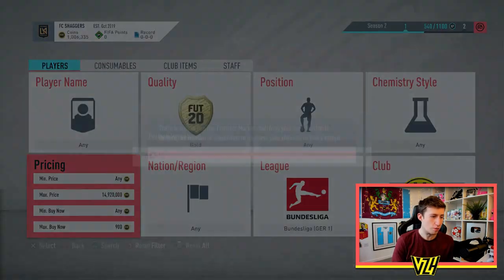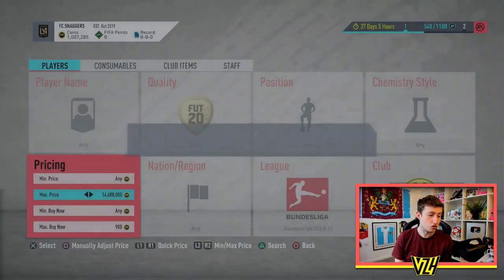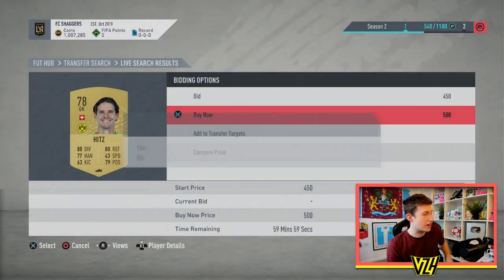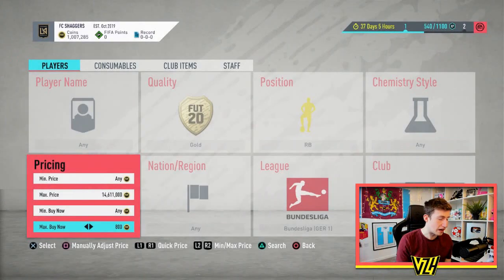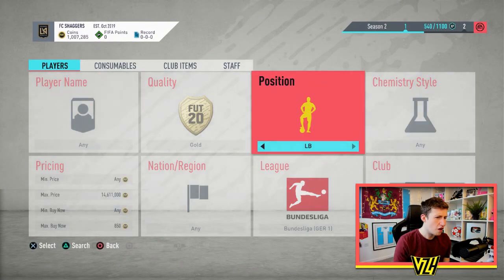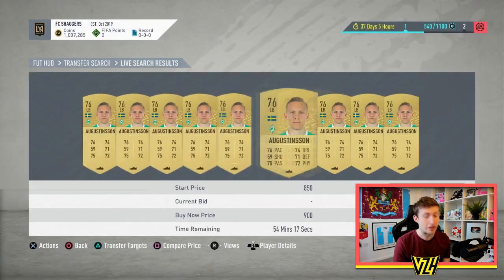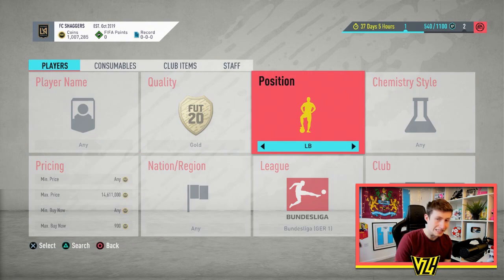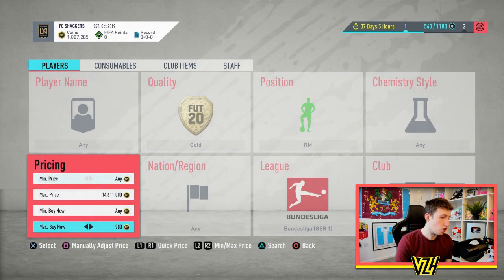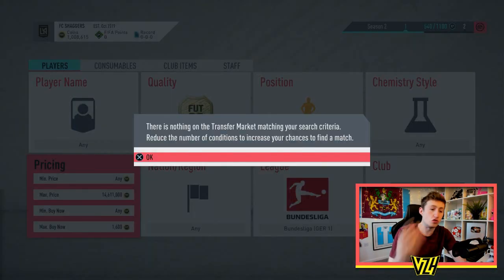This filter I found just by looking in the game. For any Dortmund player that's gold, they're worth at least 1.4k — Mario Götze and Delaney are both worth 1.4k. That means you can snipe any Dortmund player for around 1000 coins and make good profit. There's a goalkeeper worth about 2.3k who packs quite often. Any Bundesliga right back sells for about 850 coins, left backs a bit more. Right mids are worth about 1000 coins too — Trippier or Kwon Chang-hoon.